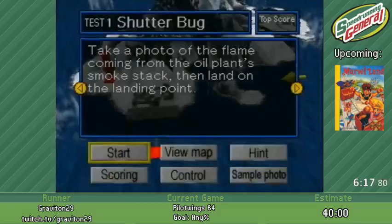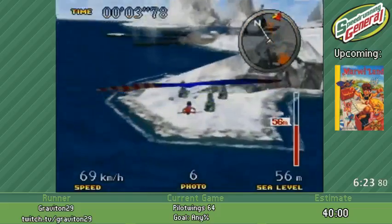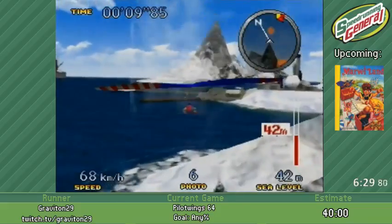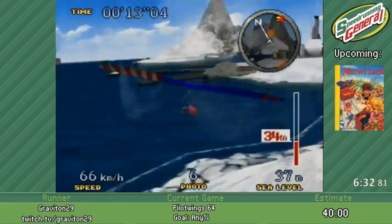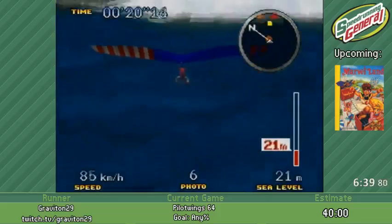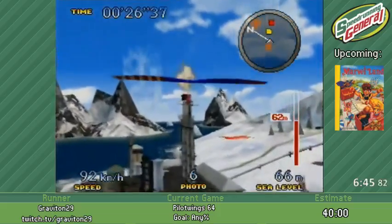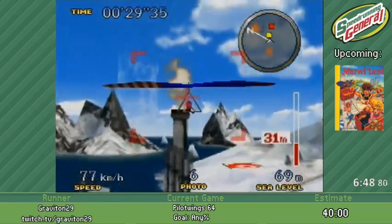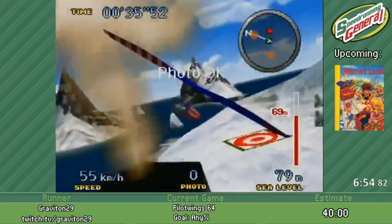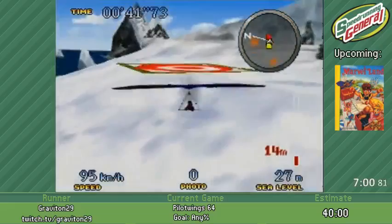Now we start getting to the hard stuff. Hang glider is always hard. I have some time to talk about the world record — I am the world record holder. I'm the only runner at this point who has a time close to what I have. The Twitch staff member Program Max is planning on running this. The world record is 34:21, I believe, by myself. And it is definitely improvable by at least 30 seconds to maybe a minute. But I always find some way to choke away a good time.